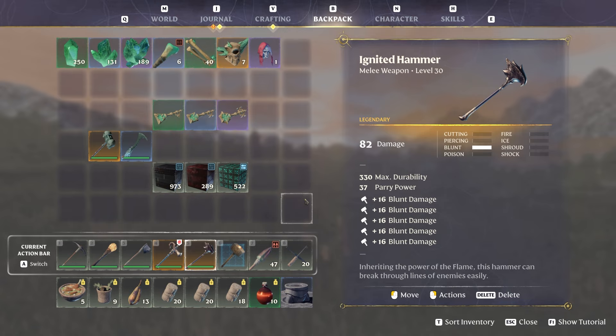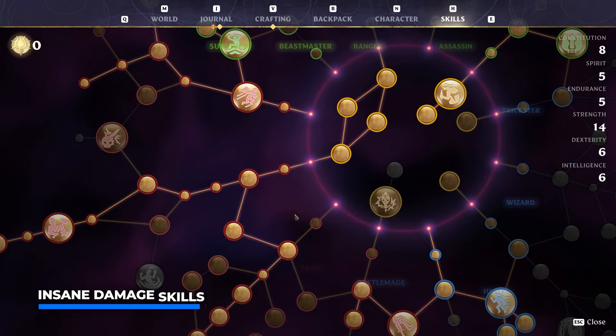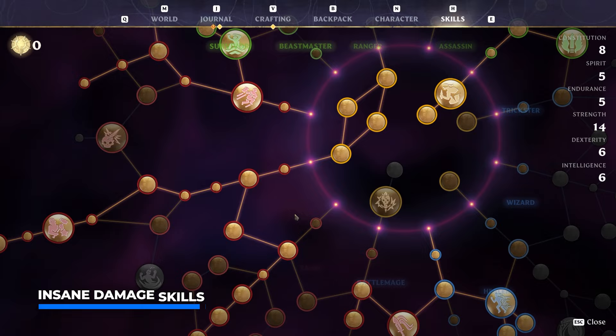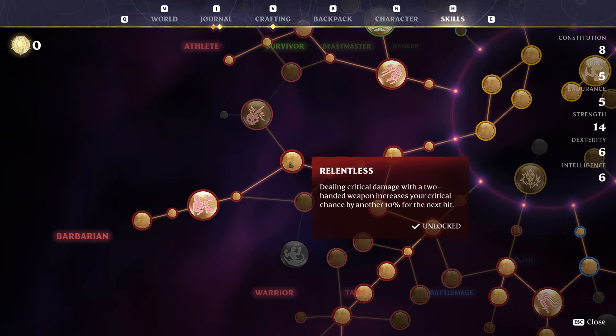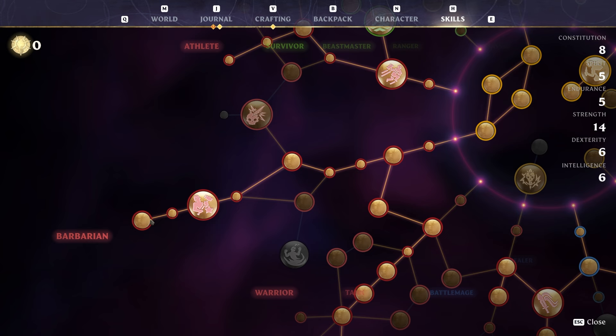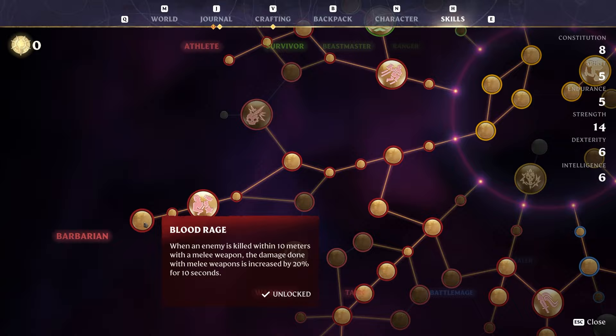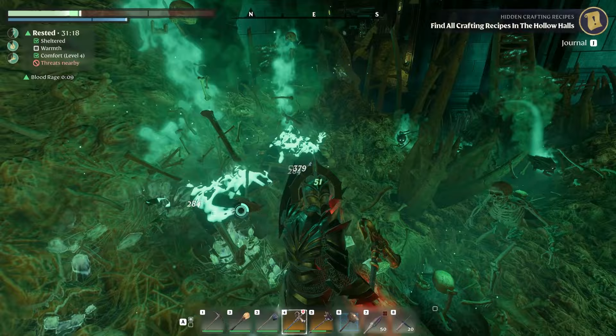I also want a two-handed mace — specifically the ignited hammer, which comes with five times plus 16 bonus blunt damage when upgraded to the maximum. In the skill tree, this branch specifically focuses on dealing more damage with a two-handed weapon. You can pick up Relentless: dealing critical damage with two-handed weapons increases your critical hit chance by another 10% for the next hit. Also Constitution, Heavy Specialization (increases attack speed with two-handed hammers), Barbarian (increased strength), and Blood Rage — when an enemy is killed within 10 meters with any melee weapon, all melee damage is increased by 20% for 10 seconds.